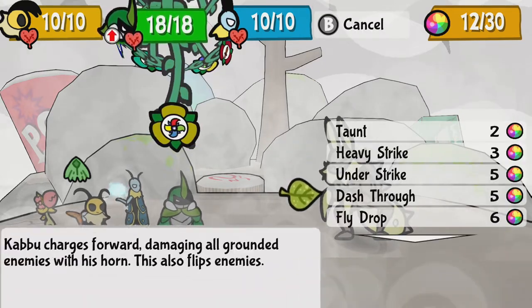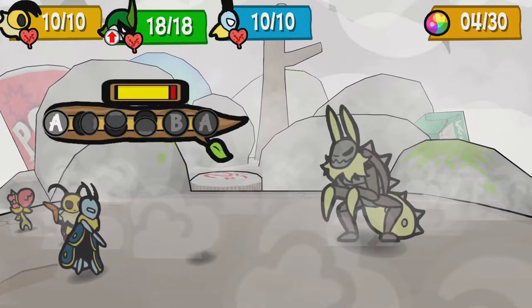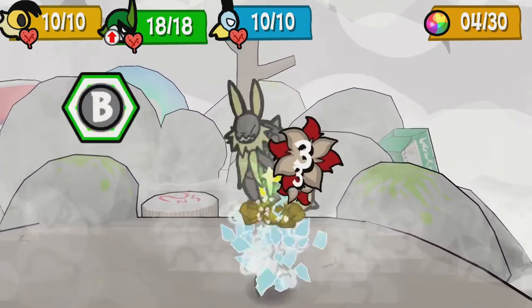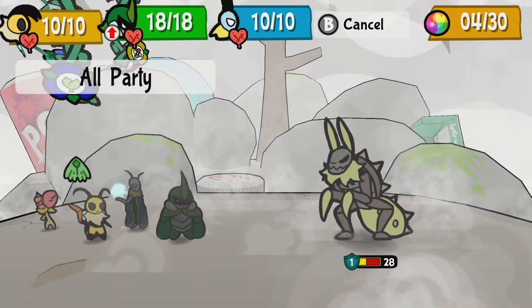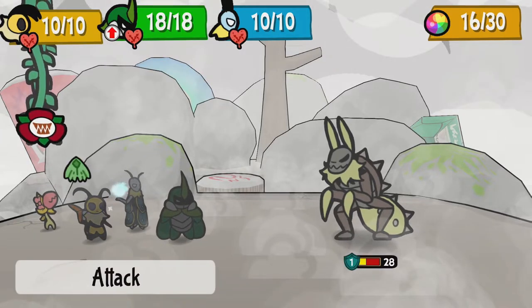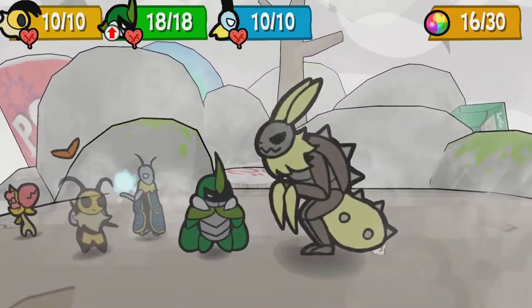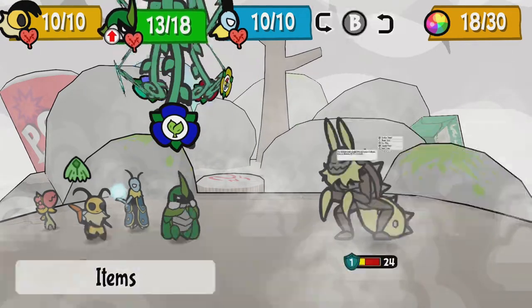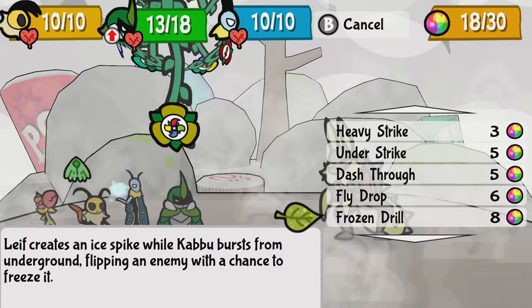Obviously we're going to do another frozen drill. He won't freeze though, but he's only down to 28 health, which is good. I have a little crispy donut — 16, that's enough for two. Boom. Oh, I didn't know he hit twice. This guy's actually pretty easy now. Unless he has one final attack, we're doing pretty good.